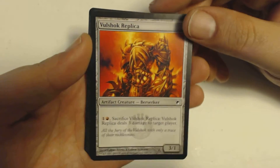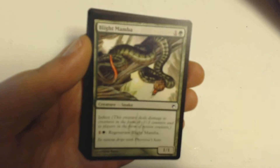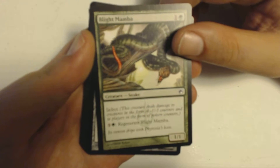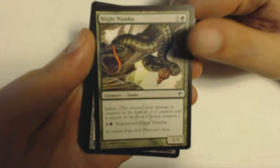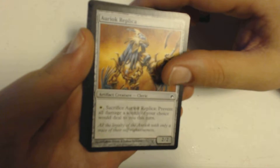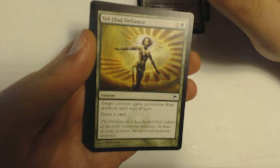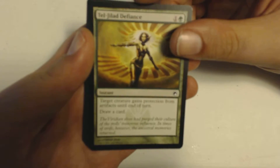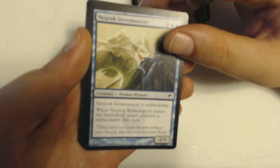To start it off, I got a Volshock Replica, Blight Mamba — it's not Mambo No. 5 as many people think it is, but it's Blight Mamba. I got Oriok Replica, a Tel-Jalad Defiance — most defiant of all defiance. A Nurok Invisimancer, and this is a good card because it's unblockable.